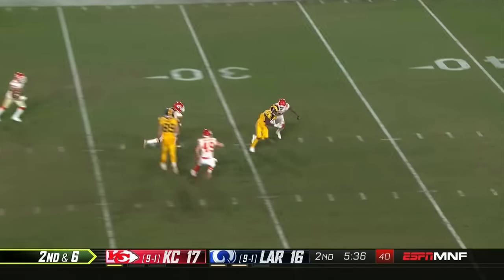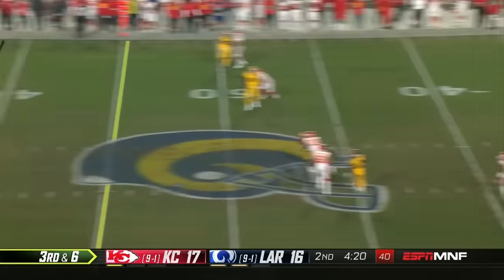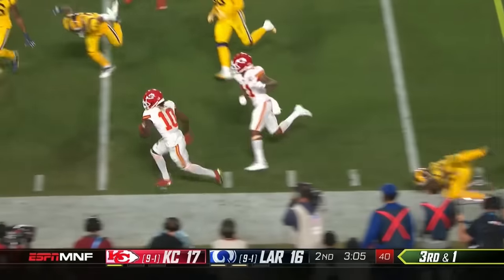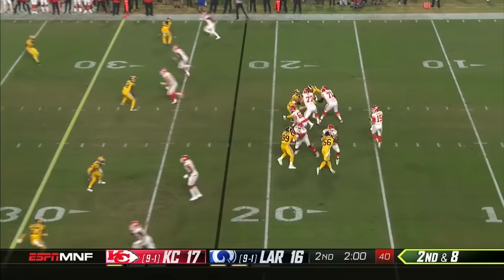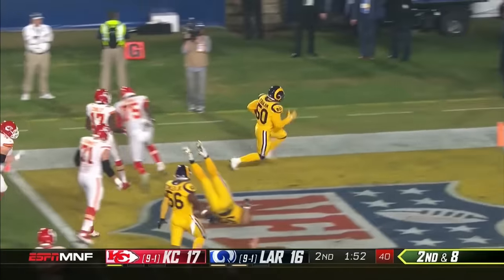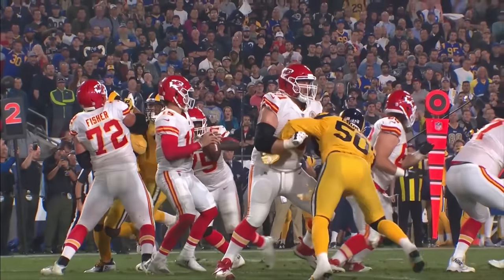Goff steps up with plenty of time and gets it complete. It's man-to-man coverage so you know you're going to get it — they only bring four. Hunt lines up next to Mahomes — quickly to Hill — and easily gets the first down, shaking free for just a little more. Taken down, ball is loose — picked up by Ebukam — returns it for the score! Scoop and score, Rams!